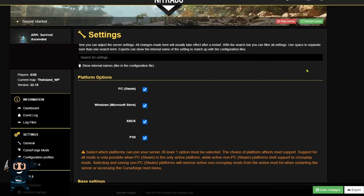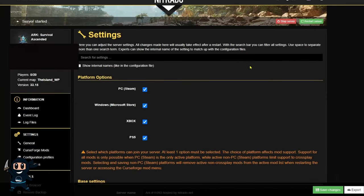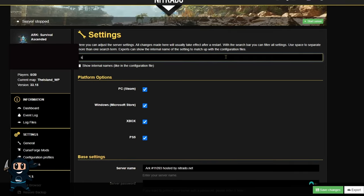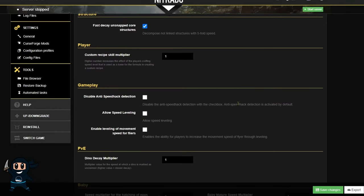Moving on to Nitrado, your first step is to stop the server, and the reason we're doing that is we cannot make any edits whilst the server is active. Once the server is stopped, type in 'speed' in the search bar, and then tick the relevant speed settings if you plan to bump movement speed on your server.